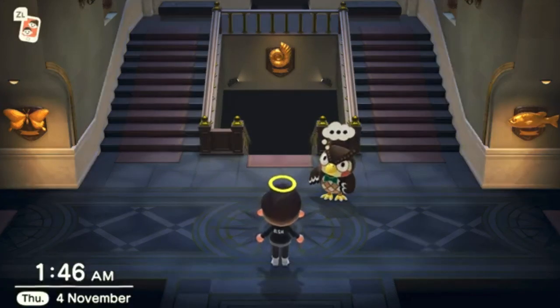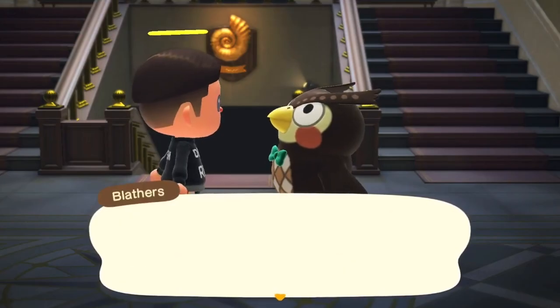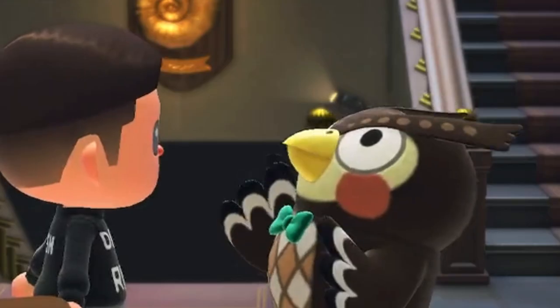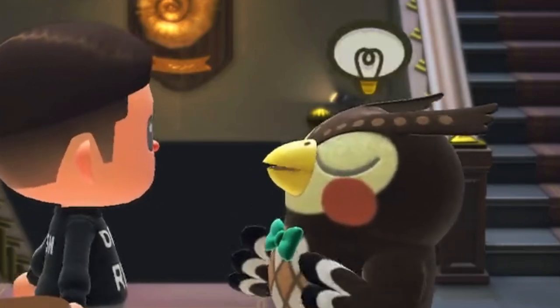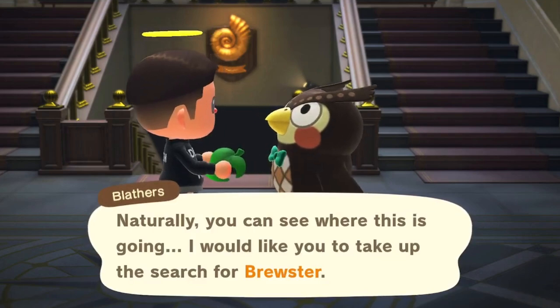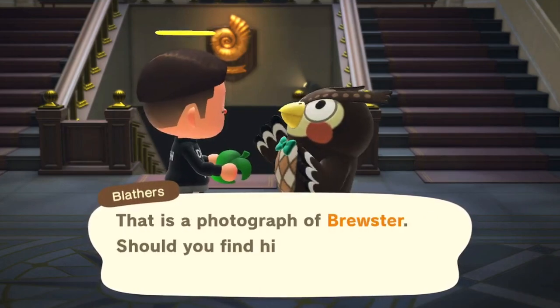In here you'll actually see Blathers and he'll be thinking about something. Start up a conversation with him and he'll let you know that he wants to expand the museum by opening up a cafe, and that in order to do so he needs help from his friend Brewster. However, Brewster currently can't be found, so Blathers needs your help in order to find him.